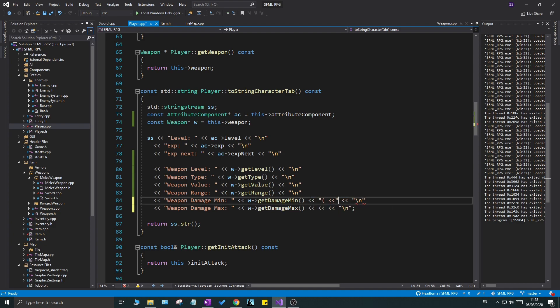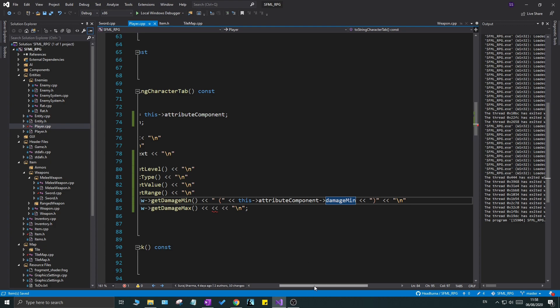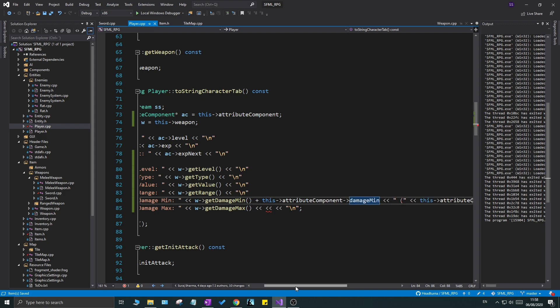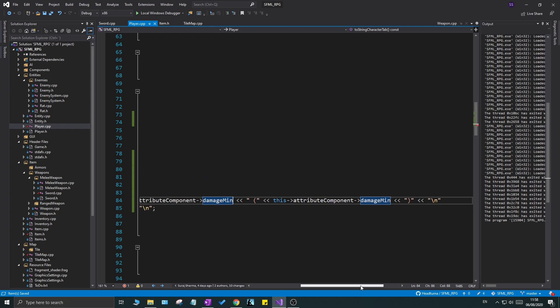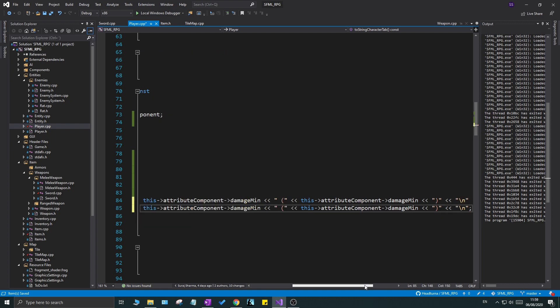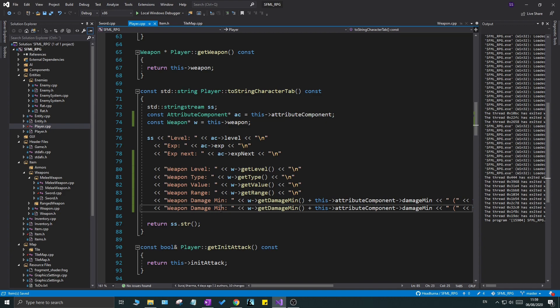I'm going to format the damage display so it shows the total damage min/max with the attribute component's contribution in parentheses — something like `totalDamageMin (attributeComponentDamageMin)`. This gives a better view of how much damage you're actually doing and where it's coming from. I'll Ctrl+D that line, make sure to put the semicolon at the end, and then repeat the same pattern for damage max.